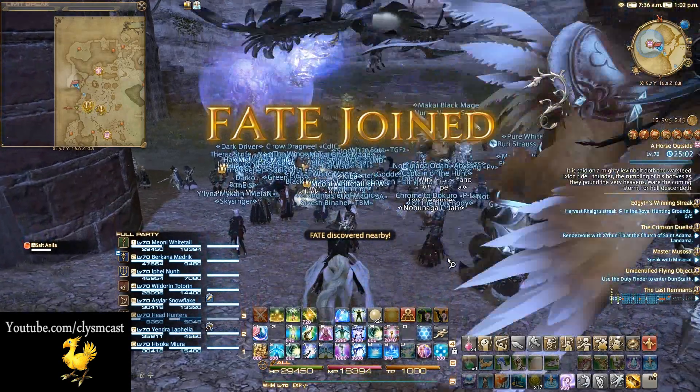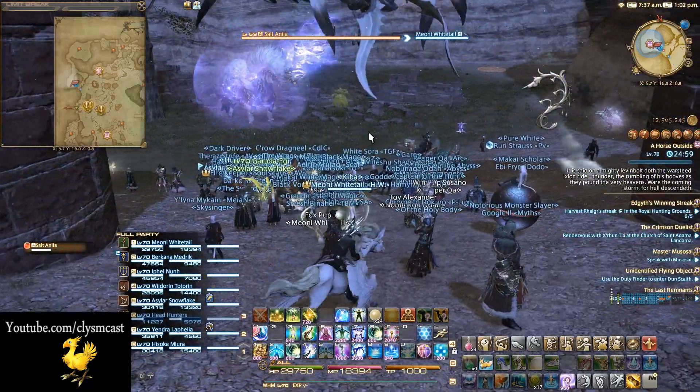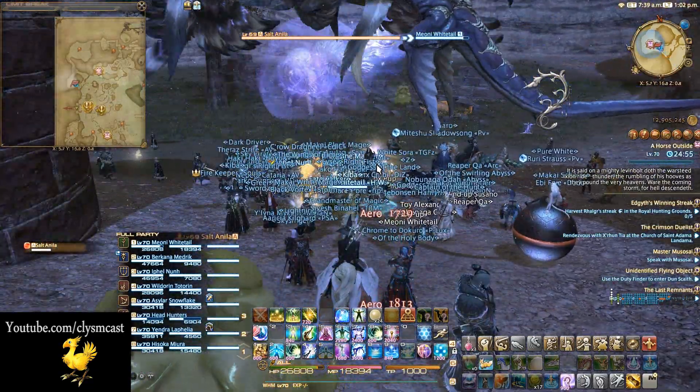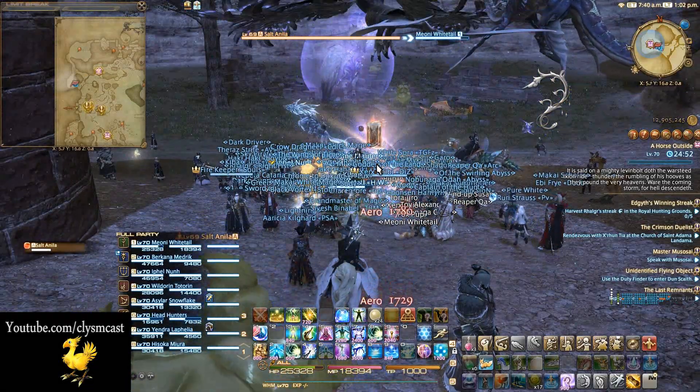Ixion seems to have a very long spawn timer of around 24 hours. Once spawned, it will be completely unattackable. You can try if you like, but you won't reduce its health at all.